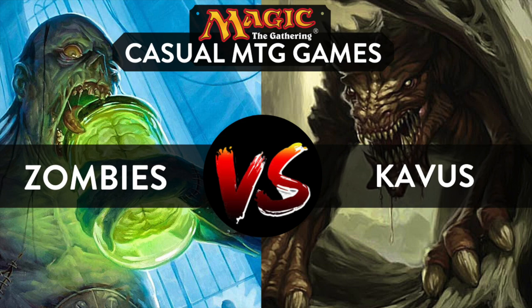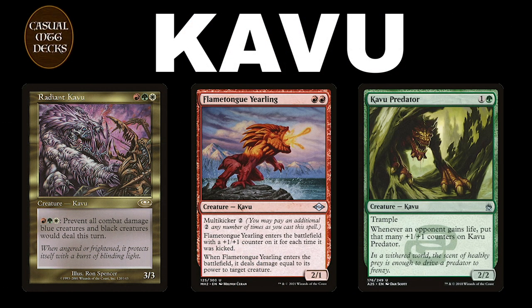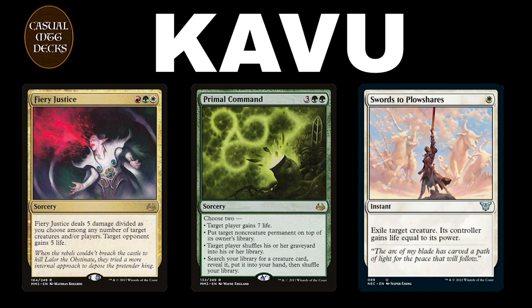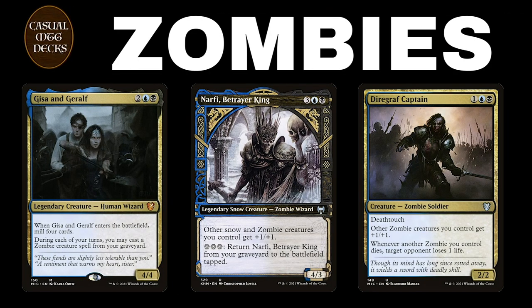Let's look at the decks first. This Kavu deck is a tribal deck, but most of all a combo deck featuring lots of Kavus. The combo revolves around Kavu Predator, because we want to give our opponent some life. We can do that with Fiery Justice — a nice removal spell — Primal Command, and the all-star removal spell Swords to Plowshares. Blue and black are the only color combination the Kavus don't play.